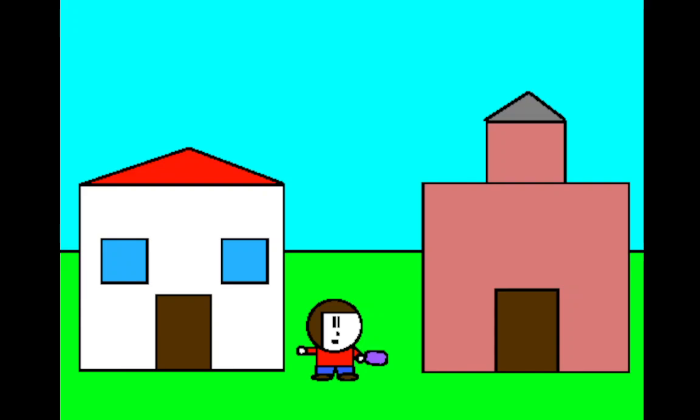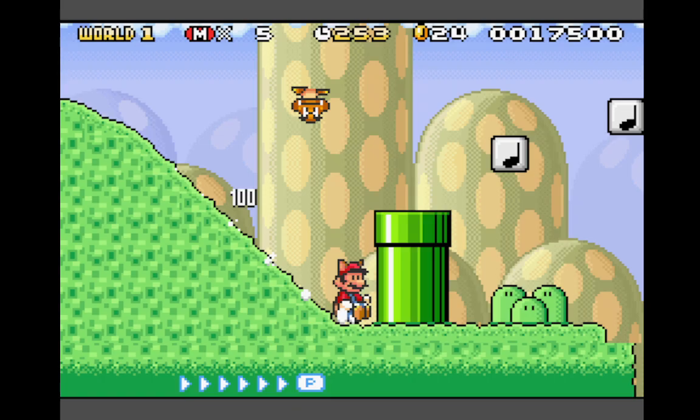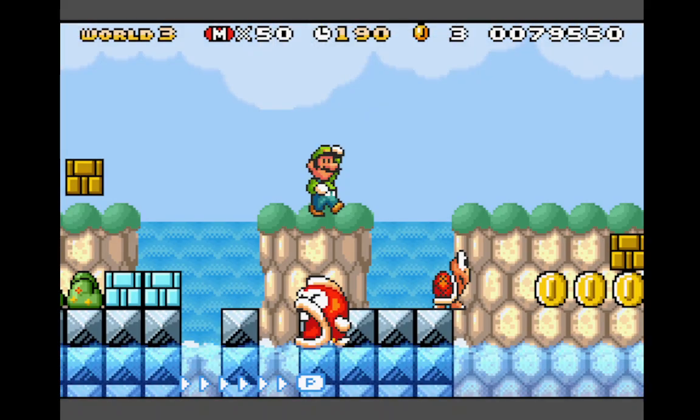The Mario Advance series went out with a bang with this remake of Super Mario Bros. 3. It's based on the Mario All-Stars version like with the first game, but the color palette isn't washed out anymore. Luigi also returns as a playable character with his higher jump and slippery traction from the first two Advance games.